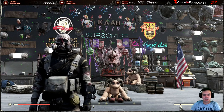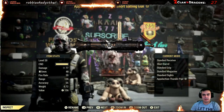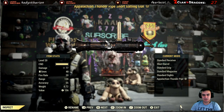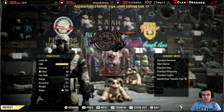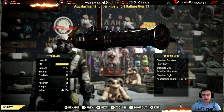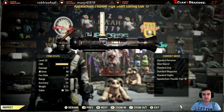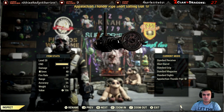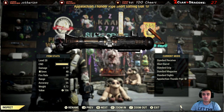In this video we're going to take a look at this weapon skin right here. It's called the Appalachian Thunderpipe Short Gatling Gun. This skin can be applied to your Gatling Gun. The only way to obtain this weapon skin is by playing Season 1 Fallout 76 — basically the Legendary Run.